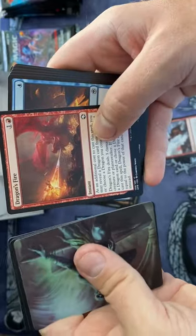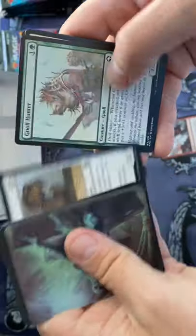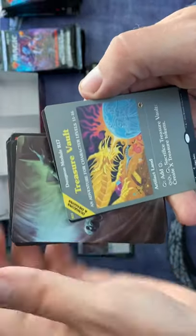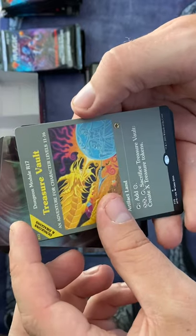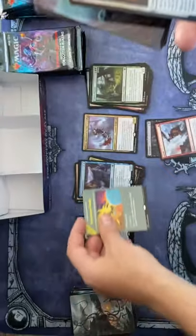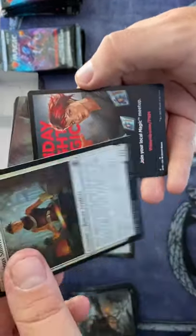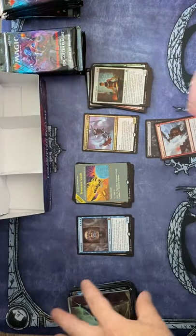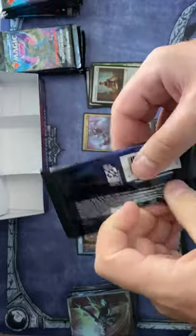Provides Weapon. Dragon's Fire — I'm really looking forward to using this one, especially because I have a dragon deck. Treasure Vault — nice! This is a new modal land, I think this might be worth something. Genius Smith is going to be our holo.